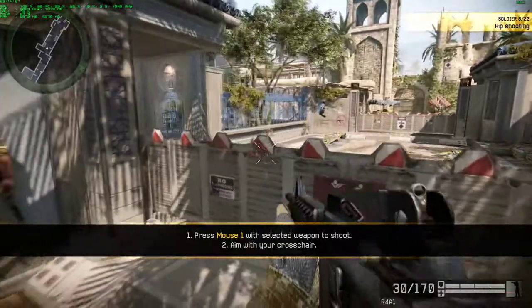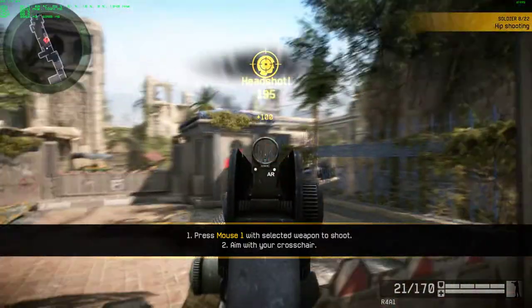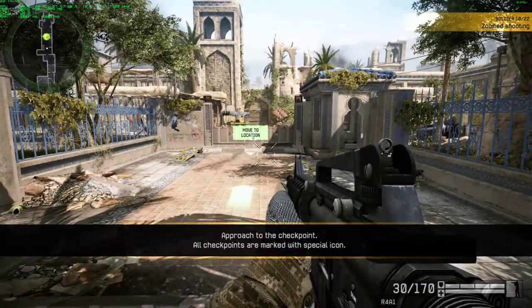Every soldier has a weapon — this is your main source of offense. Try and hit the target. Always be mindful of your ammo. Now reload your weapon. Proceed to the checkpoint indicator.